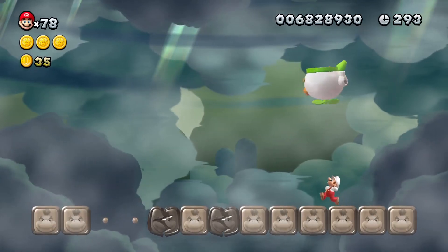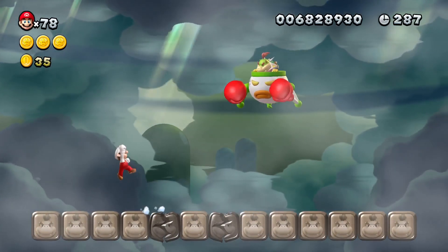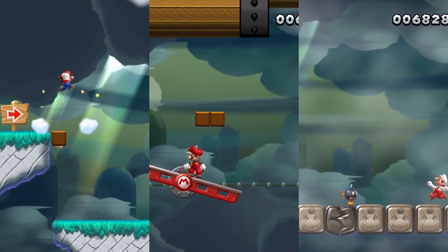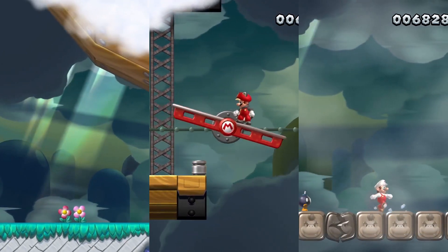On top of this, the bob-ombs which are thrown throughout this fight have not even shown up throughout the rest of this stage — quite a missed opportunity, I'd say. Much like how the two halves of this stage don't have much to do with each other, this boss fight doesn't really have much to do with this stage as a whole either.